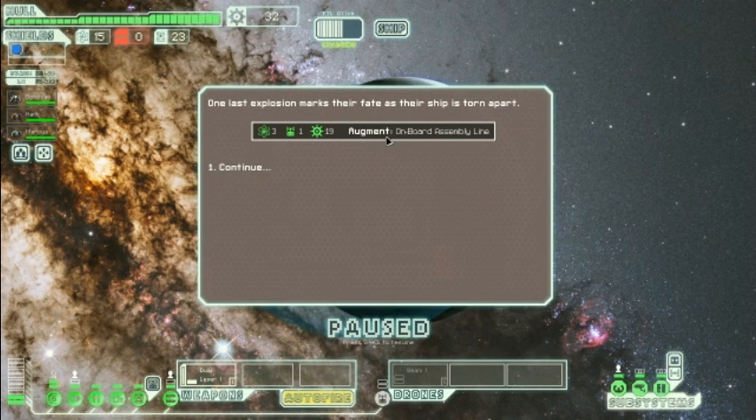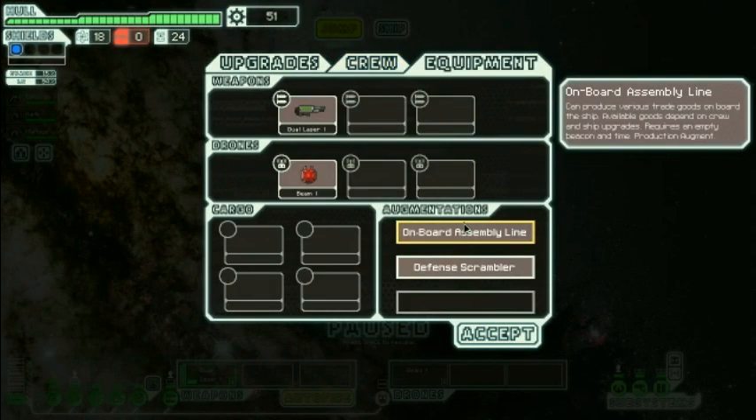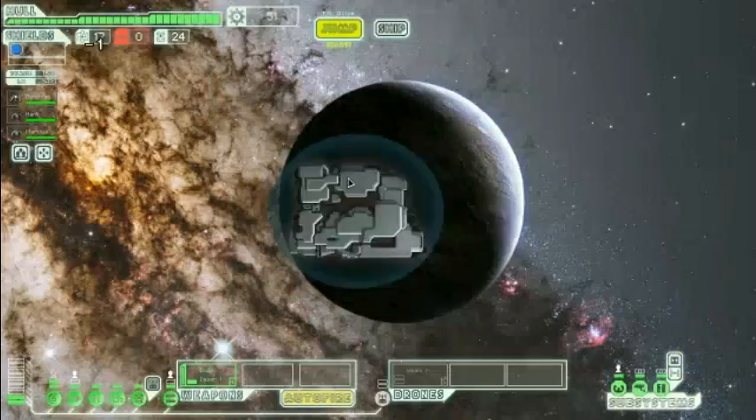Whoa, this is decent for the first battle. Oh man. Onboard assembly line — what does this do? Can produce various trade goods on board the ship. Available goods depend on crew and ship upgrades, requires an empty weekend and time. Okay cool. Might as well head up here.